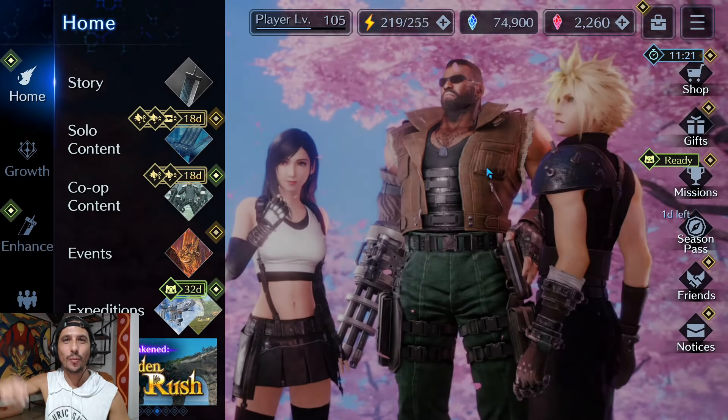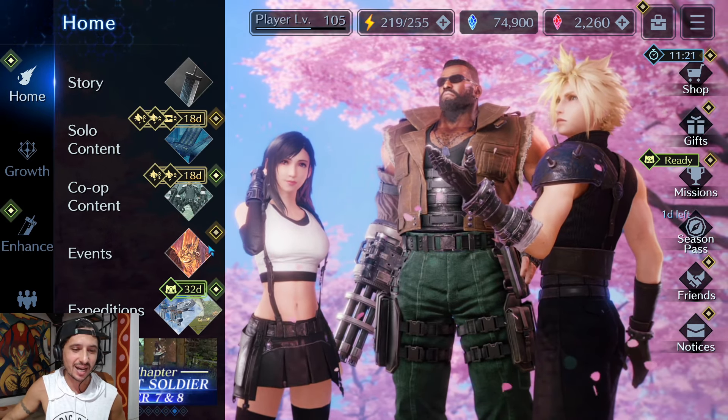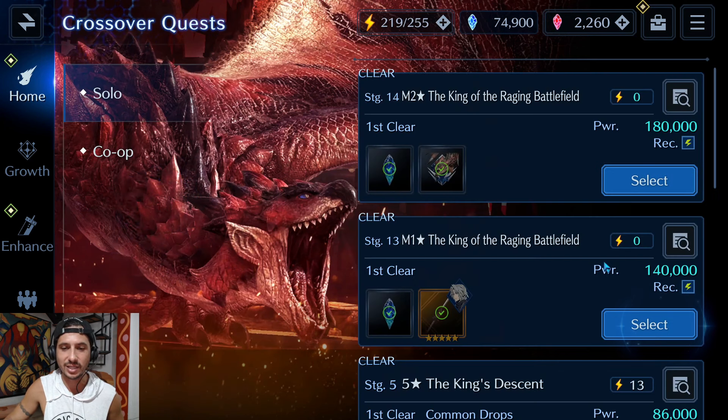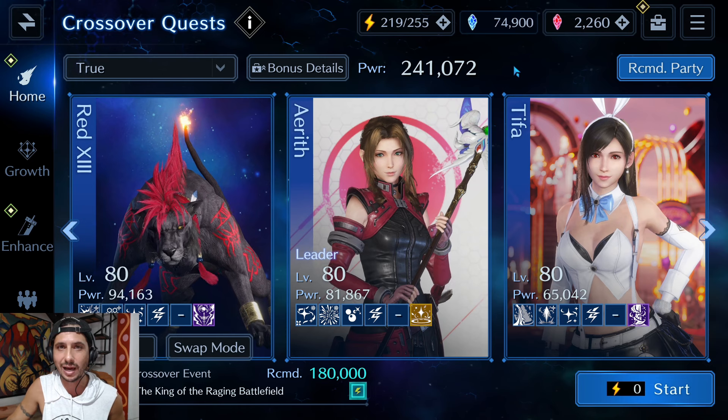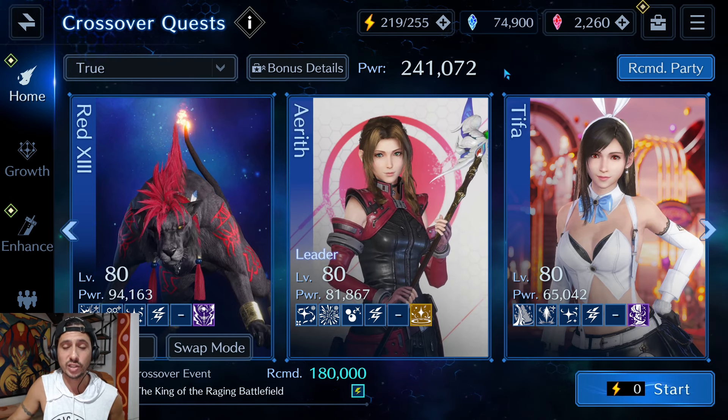Ahoy my friends, Ryder here, welcome back to another Final Fantasy 7 Ever Crisis video. Today I'm jumping into the new event and showing you guys a guide for how to take down the M2 star King of the Raging Battlefield — the EX2 Rathalos fight done in Monster Hunter style. I'll be taking this down without Cloud, without Zack, and no lightning weapons whatsoever.